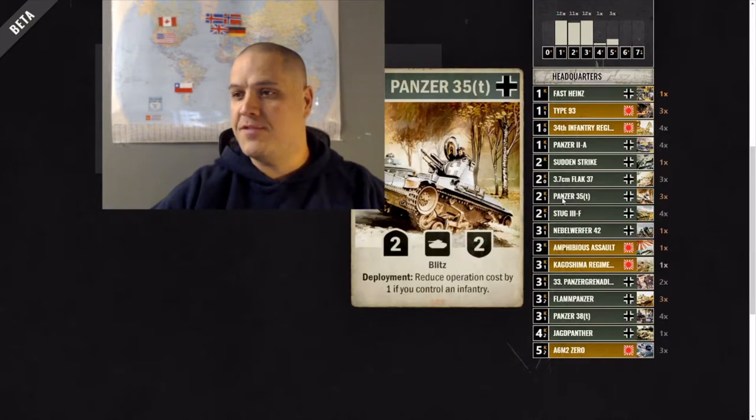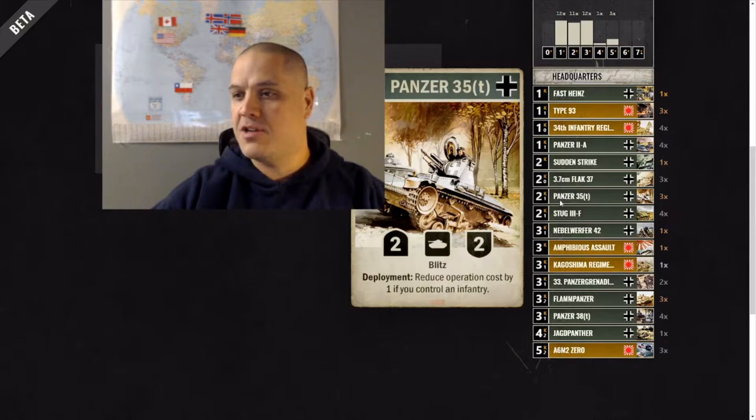The Panzer 35T is a staple in this type of deck because of its operation cost dropping to 0. It has a 2-2 punch and as long as you have an infantry on the board, the operation cost drops to 0.